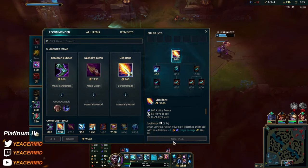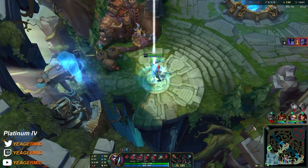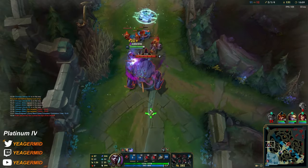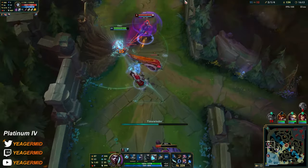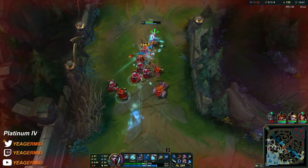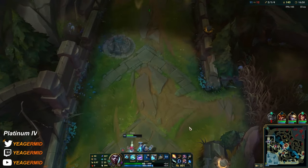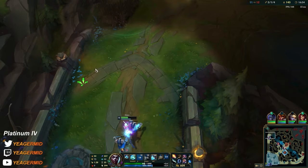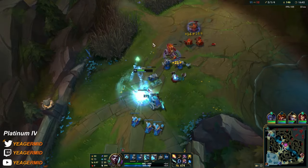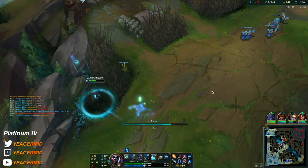He's ulting top — I can just TP and protect the tower or at least try to. Maybe I should have kept chasing; I did not know if Nocturne was going to be close. But we need Nashor's Tooth, and even more importantly we also need the Deathcap. That's why you start demolishing these squishy targets — Deathcap and Lich Bane and it's your time.